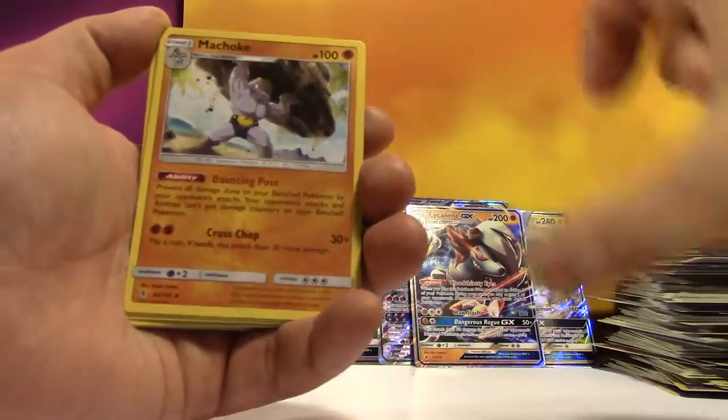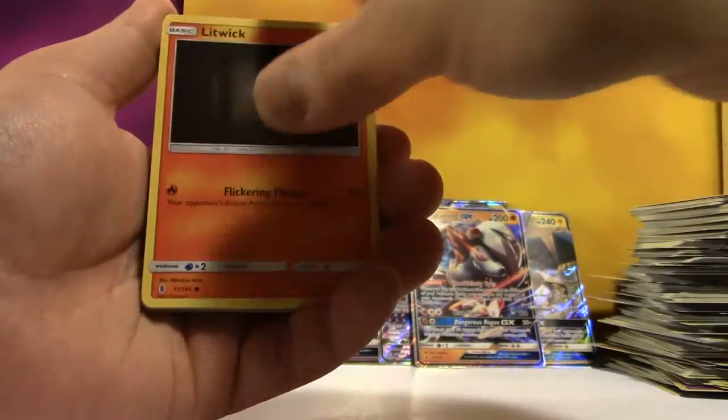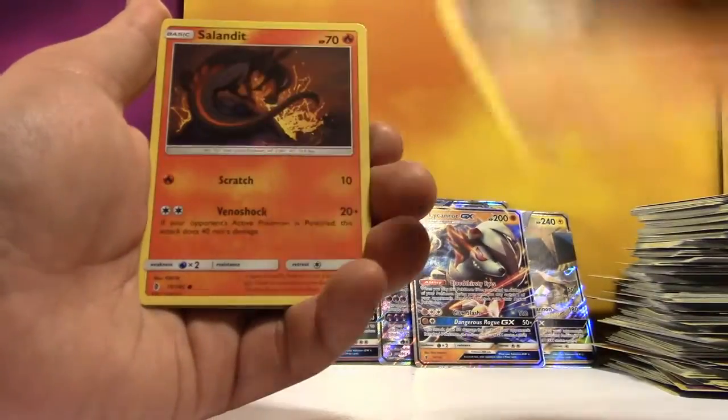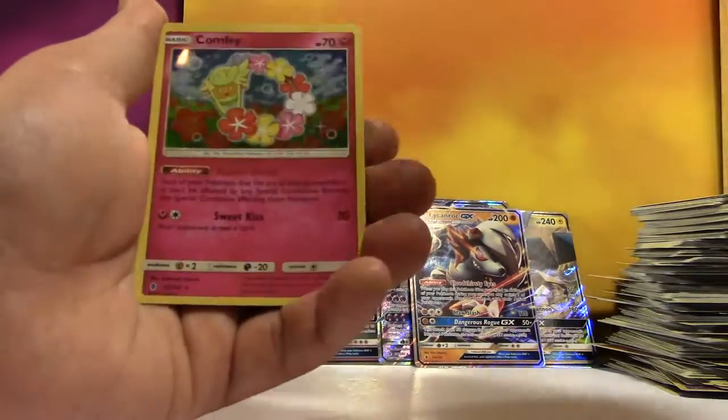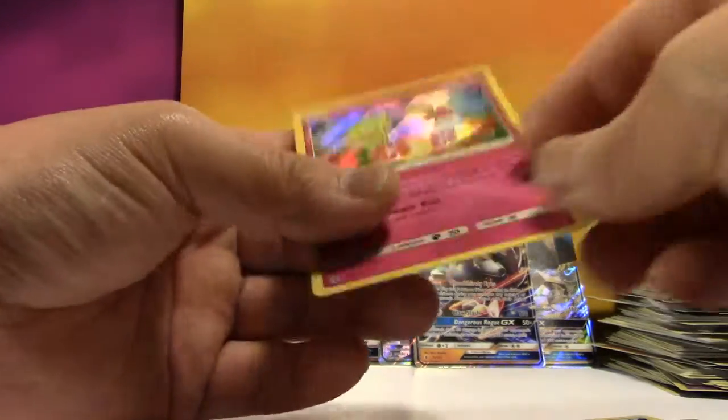We've got Fighting Energy, Machoke, Slowbro, Watchhog, Litwick, Gligar, Vanilluxe, Mudbray, Salandit, Reverse Talonflame, and a Holo Comfey — a card we don't pull that very often.